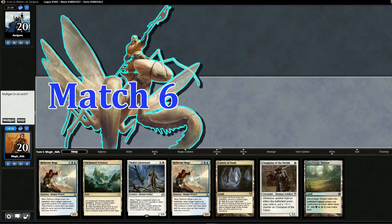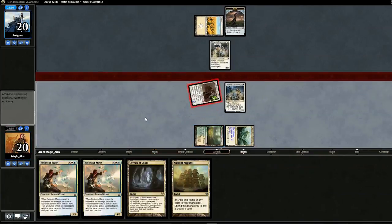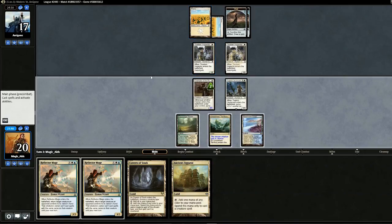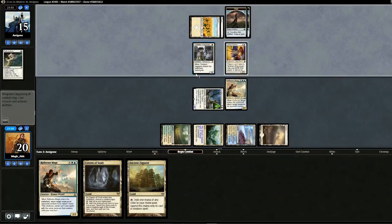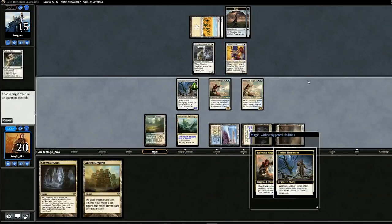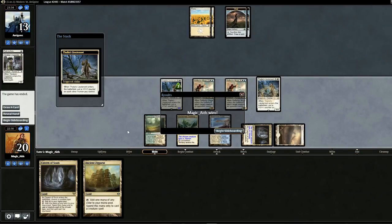Opening hand could be better but we'll keep. Start with Champion — looks like we might be up against Death and Taxes. Blue-element Tenant. Swing for three. Another Thragtusk and opponent passes back. Do we bounce one of them? I think so. I imagine they have Path to Exile, but we'll see. Swing in for six — and yes, Path to Exile. Gets our only Plains. Opponent goes to 15. Opponent plays a Thalia and an Arbiter, which is fine because we don't really search our deck. More land — might as well drop in Reflector Mage, bounce that, swing for five. Opponent chump blocks. Thalia's Lieutenant comes in — opponent concedes.